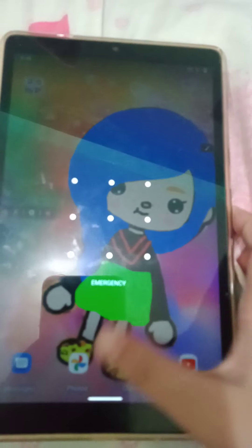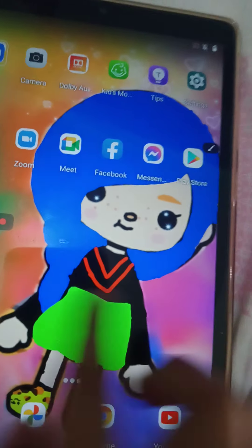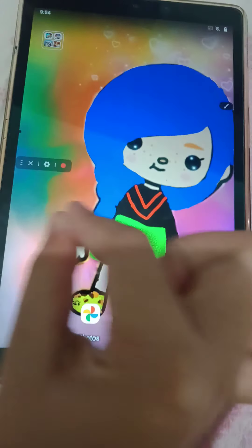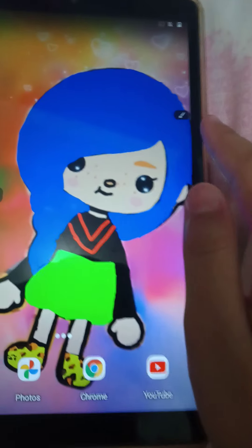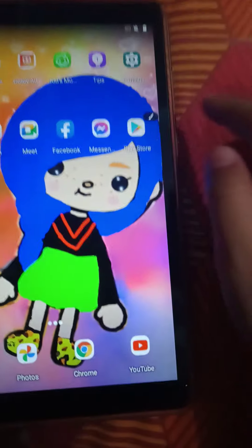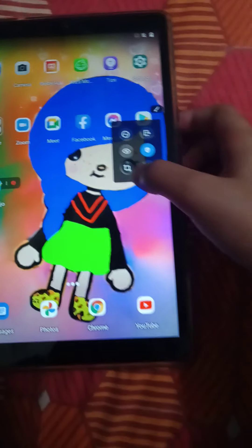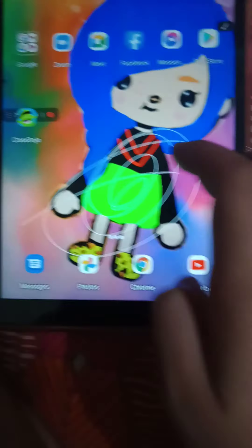So now let's open my iPad. As you can see, this is Toka Boca World. I'm so sorry, it's so noisy — my mom is over here. So let's walk over here. I can color it like this. See? And this is what I colored.